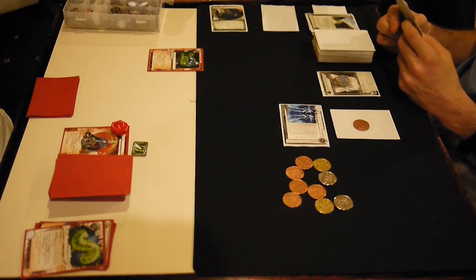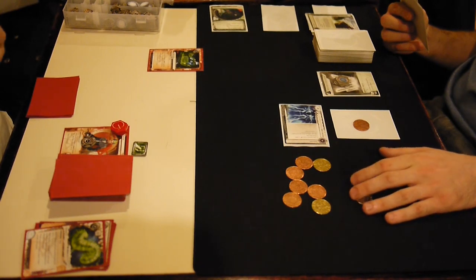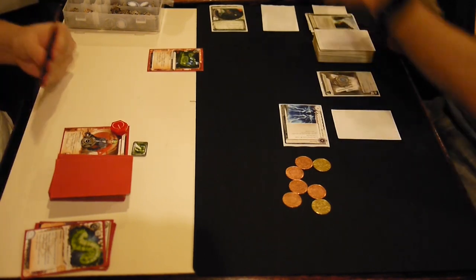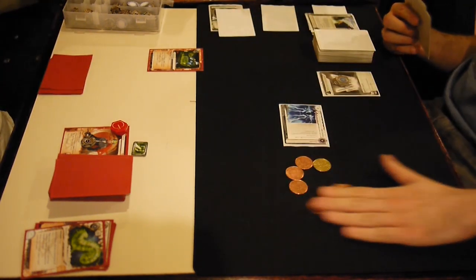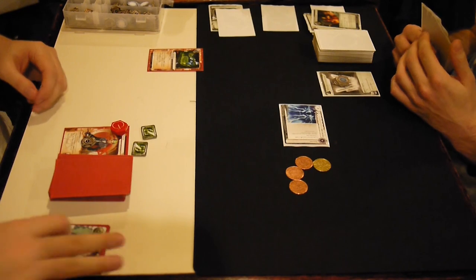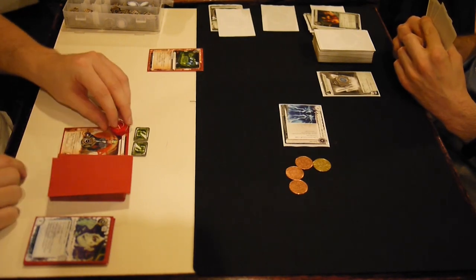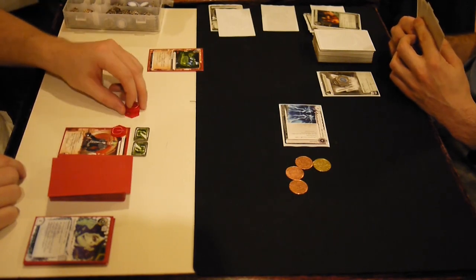It just scored me this agenda. The reason I'm thinking really hard about scoring this agenda is because it's a Posted Bounty — that's why I advanced it once. That allows me to advance it twice, score it, and still have a click left to do something while the runner is tagged. So what could I do to him while he's tagged? He doesn't have any resources, but I do have a Scorched Earth in my hand. I can't win the game with that. A lot of people won't play a Scorched Earth unless it wins them the game, but I choose to do it anyway because he's losing his entire hand — all four cards. I got super lucky again: there were two Magnum Opuses in those four cards. If you trash influence cards with damage, that is super good.